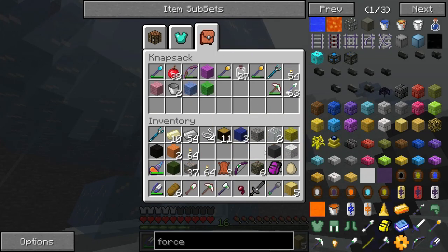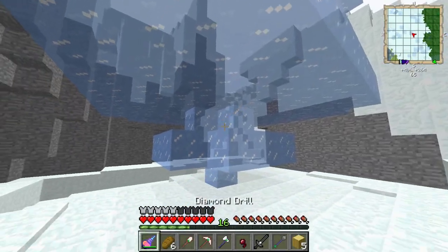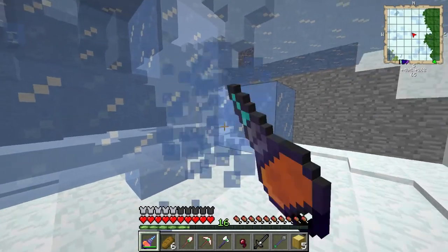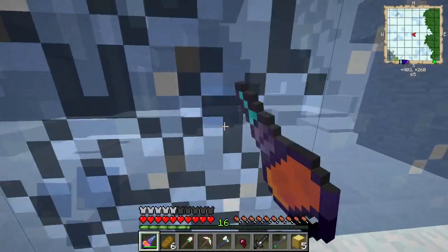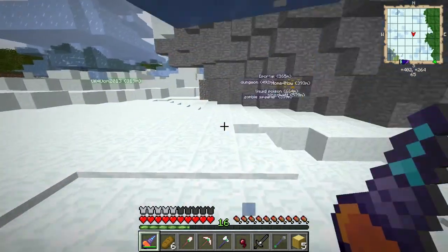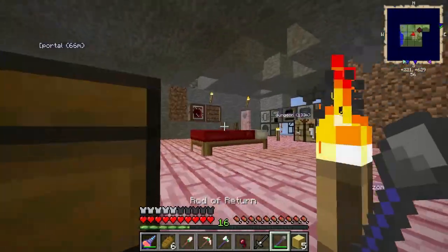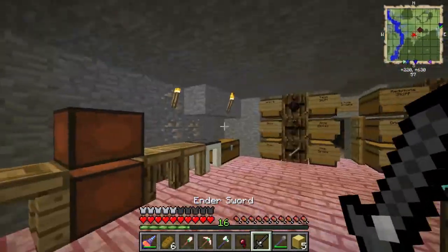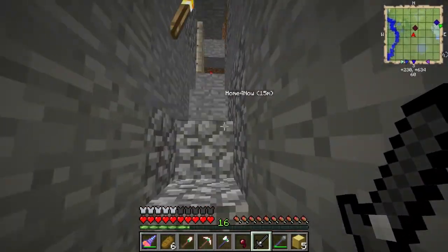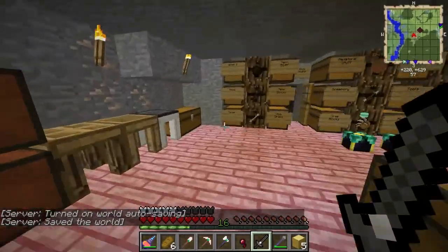I'll put some stuff away and grab some ice since I don't have any at base and it's very easy to acquire out here. Now that I have what I need I want to go home — using the rod of return. Oh my god, that's the best thing ever. I don't think it'll work in the Nether though — it might teleport me to the wrong coordinates.